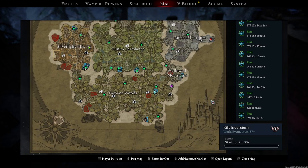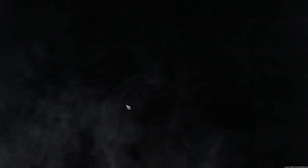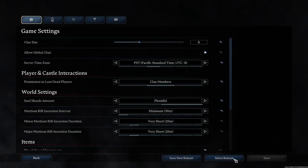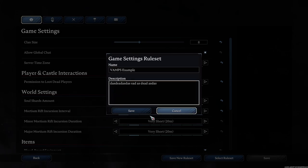I hope this gives you an idea of how to navigate if the server you're on goes down but you have the world file. It's a lot easier than one might think to set things up. Now let me also show you how to save the settings for the game file. Exit and save, then go to Load Game, choose the Vamps File, and hit 'Edit Settings'. Hit 'Save New Rule Set' and name it — I'll call it 'Vamps Example'.